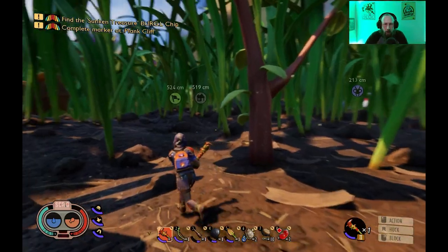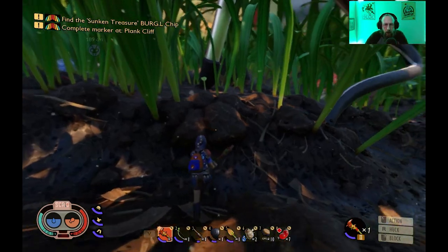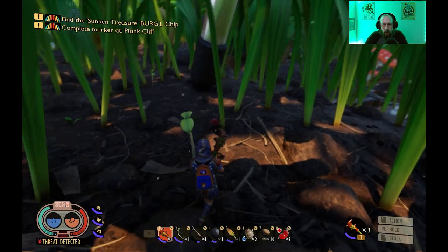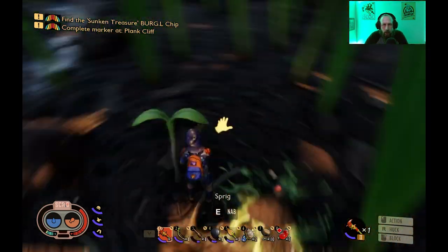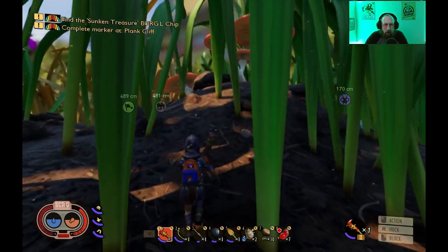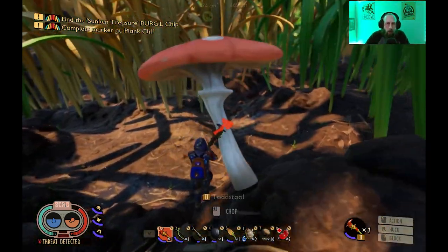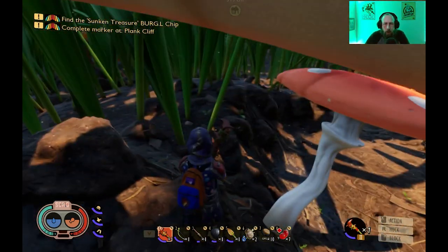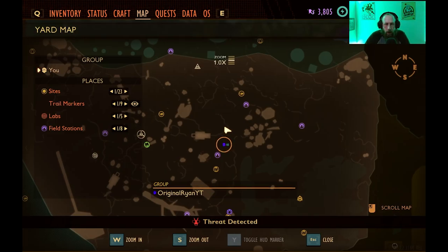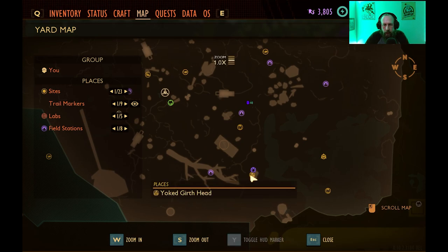Hey, what's going on everybody? We're back with another Grounded video. This time we're going after the bombardier beetles. We're kind of out in the middle of the hedge here, just near the flooded zone. We're gonna be headed down here by the yolk to girth to go after these bombardier beetles.